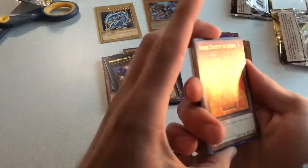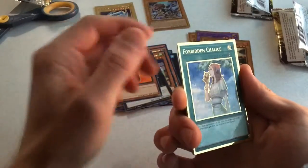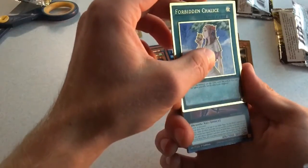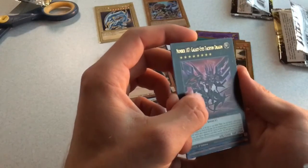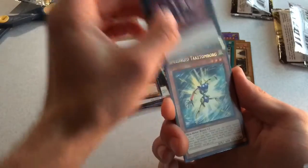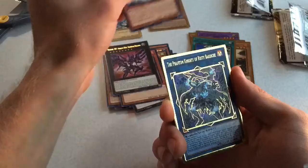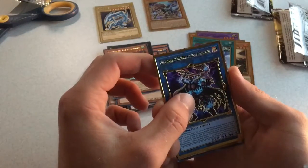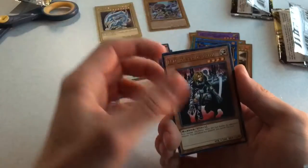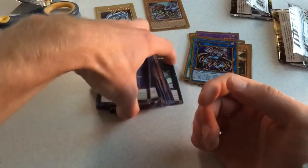We have Barrier Statue of the Inferno, followed by the Forbidden Chalice, Number 107 Galaxy Eyes Tachyon Dragon, Speed Droid Teketomborg, and the Phantom Knights of Rusty Bartage. Super impressive box. DD Warrior Lady, Number 101 Silent Honor Arc. Wow, that's incredible.